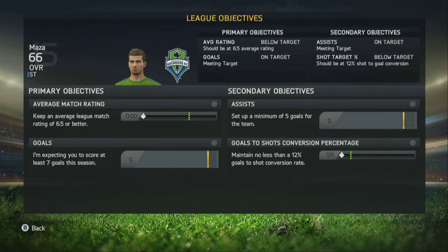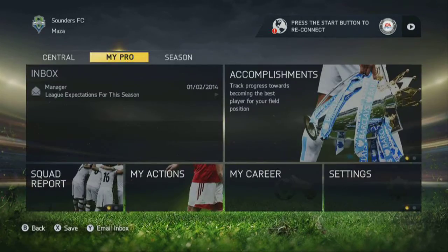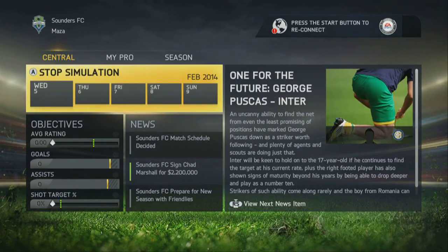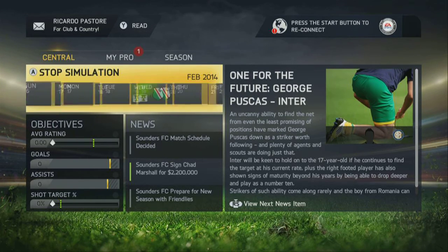Let's check my emails first of all. I got a notification right here. My season objectives: five goals, seven assists, seven goals, five assists — okay then — 6.5 or better, and a 12% goals-to-shot conversion rate. Not too bad, not too bad.